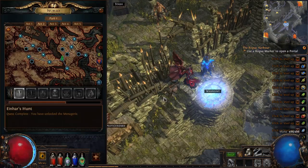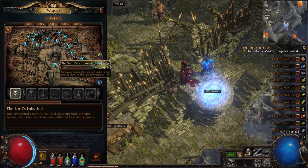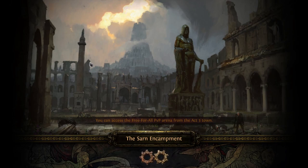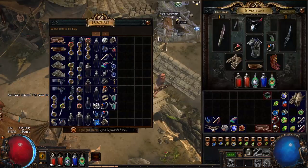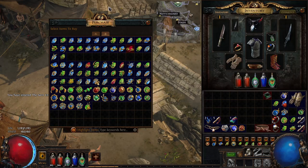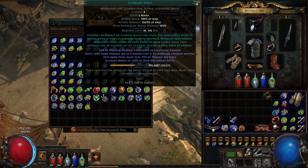For the process of getting towards the higher levels, try to focus on evasion and energy shield because that's what this build will excel at, given that you'll be going to the trickster ascendancy. Once you've finished Act Two and made it to Act Three, the rewards you want to go for are Charge Dash - this is a very important skill for the build.